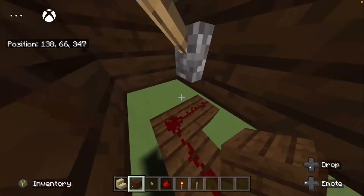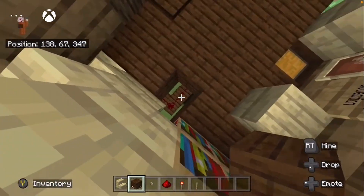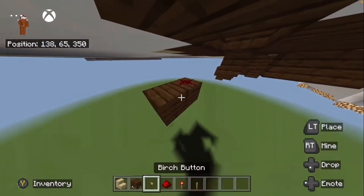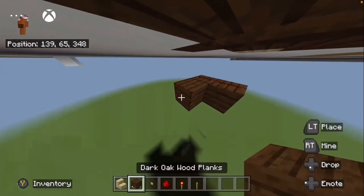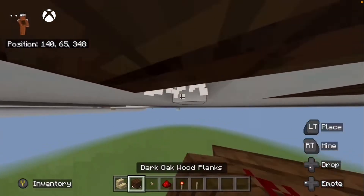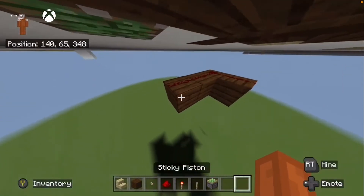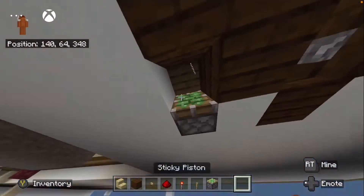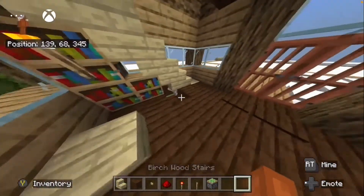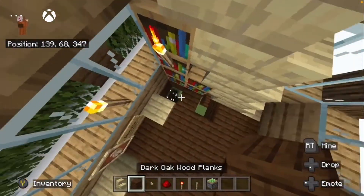Let's place a piston. You need to go like this - that, and then this is a total of three. And then a block, and then right here is a piston - like that. And then you want this to be dark oak as well.